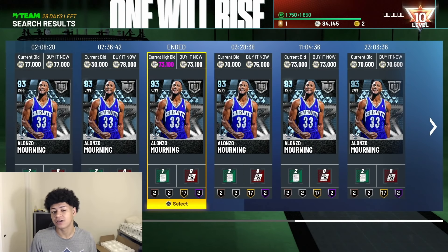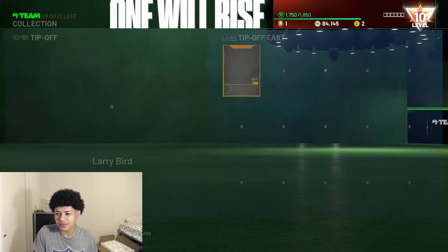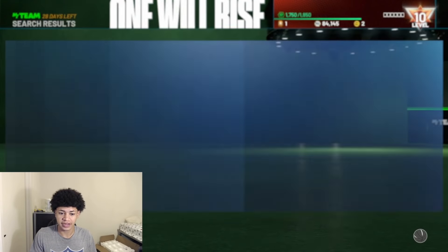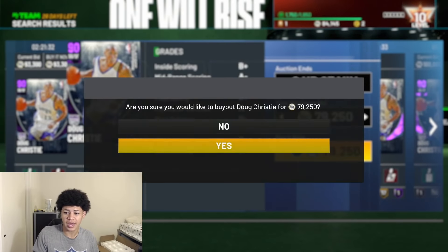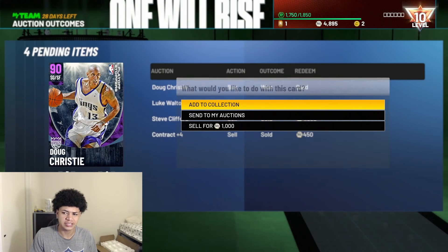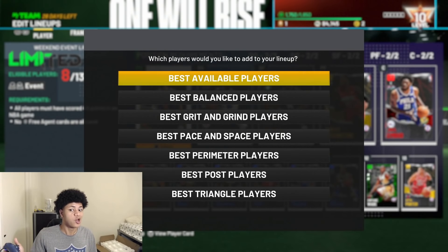That Alonzo Mourning purchase wraps things up, but actually there is one more card I want — amethyst Doug Christie. He's going for around 70,000 MT and I'm buying him for 79,250 MT as kind of a placeholder for my team until I get that diamond Larry Bird card I really want. And with that, the shopping spree is concluded. Let's take one final look at my updated squad.